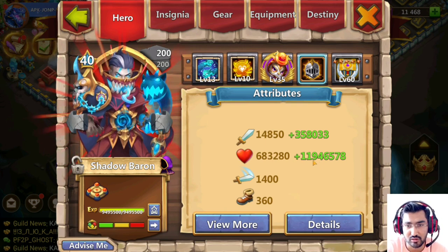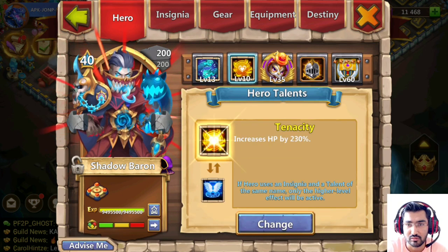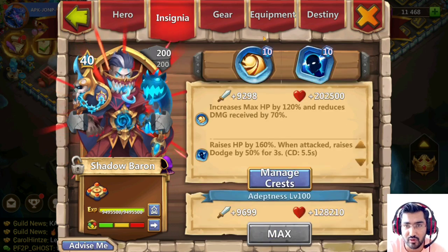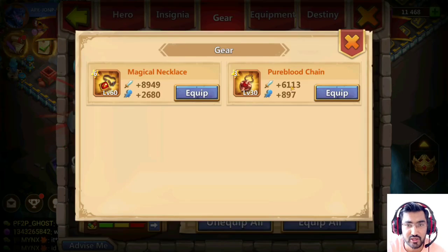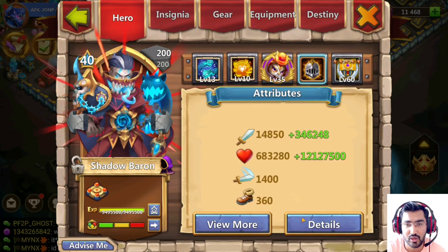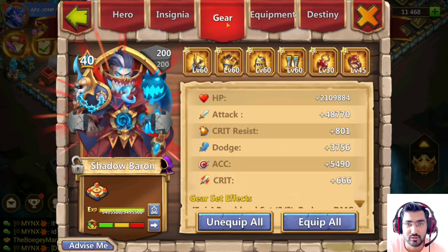I changed something and that reduced it - it was 12 million. I just changed the gear to HP, and if I go with the damage reduction... okay, now you have 12.1 million. But let's go with the HP one.